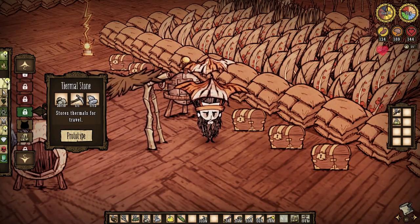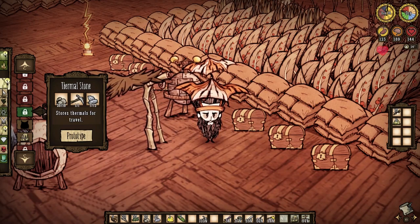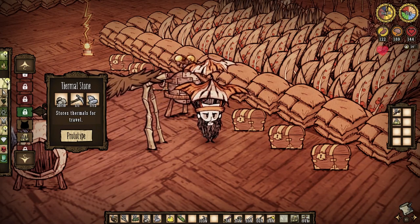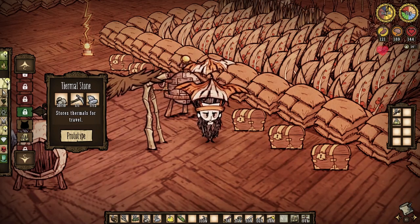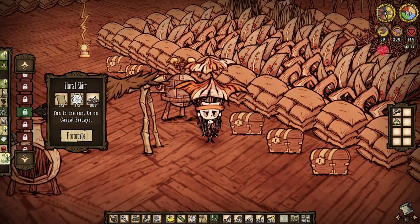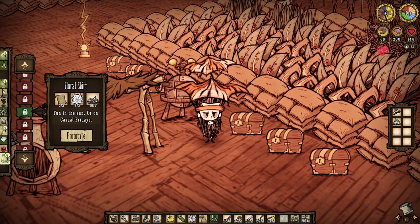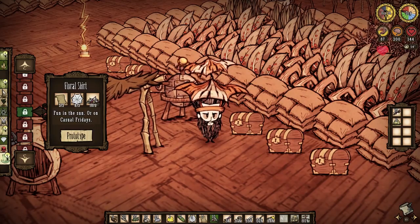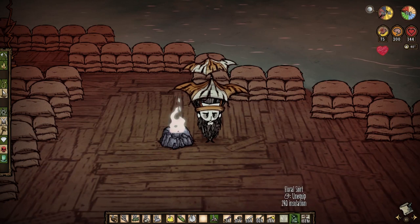But what about thermal stones? Can't you cool them down just as you heat them up? Abso-frickin-lutely, friends, and if this was any other Don't Starve experience, I'd be telling you otherwise. But in short, thermals are completely broken in Shipwrecked. Fuss with them if you want, but I say screw them. Instead, we can choose to invest in other protective gear like the floral shirt. In Shipwrecked, this craft is far, far easier to work towards as it only uses regular petals.